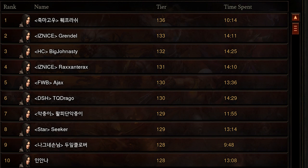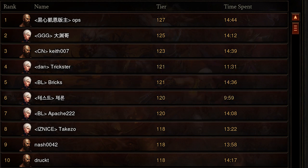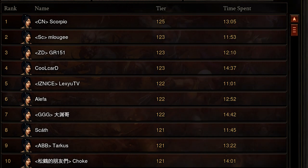Demon Hunter's Paragon was around 1,700-ish also, with a top clear of 136, followed by a 133 and a 132. Monk's Paragon was in the 500-ish range, with a top clear of 127, followed by a 125 and a 123. Witch Doctor's Paragon was 1,600-ish with the top clear being a 133, second at 127, third at 122. And last but not least, Wizard whose Paragon ranged from 1,700 to 2,700 — there was a pretty big gap between the top couple and some of the bottom. The top clear on Wizard was a 125, followed by 123s and some 122s.